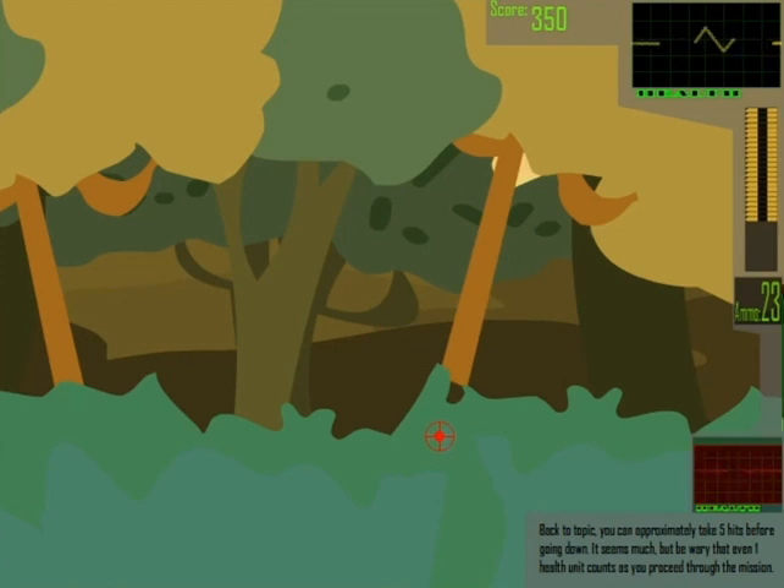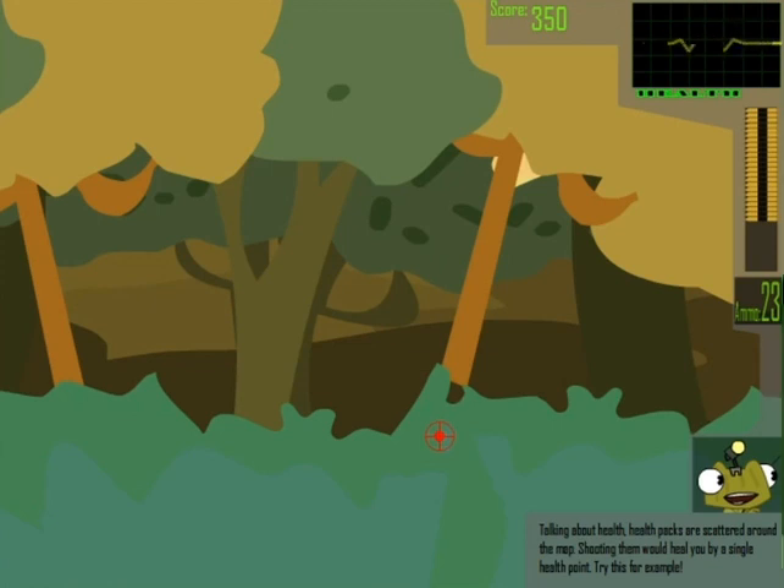Back to our topic. You're going to take approximately five hits before going down. Be aware that even one health point matters as you proceed through the mission. Talking about health, health packs are scattered around the map. Shooting them will heal you by a single health point. Try this, for example.